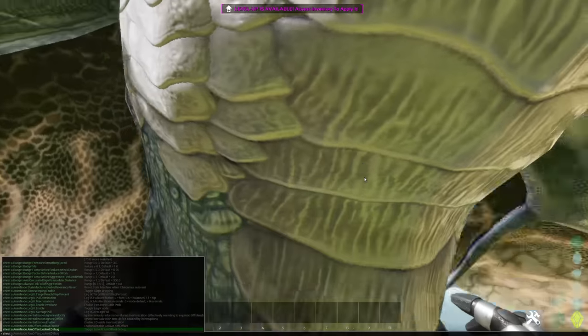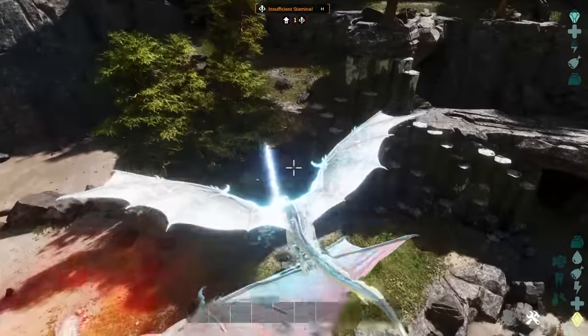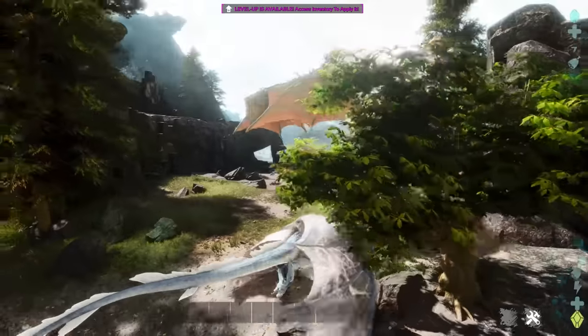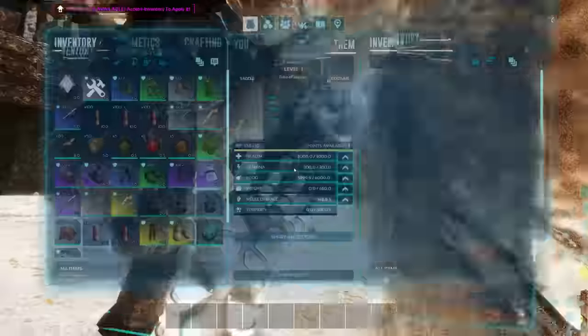Let's just see if we can use cheat force tame. And he can be tamed! The lightning wyvern uses its attacks. We've got the fire dragon in, and the Jabberwocky. Rock elemental - very cool.